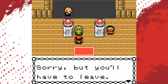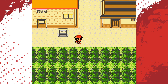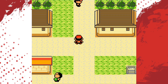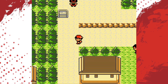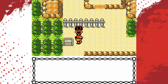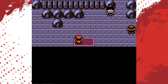Morty, the gym leader, is absent — sorry, but you'll have to leave. Morty is at the burning tower, which was destroyed by a mysterious fire. 'Please stay away, as it is unsafe.' Every ten-year-old boy is like, 'eh, but I kind of want to go in there.'